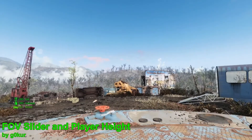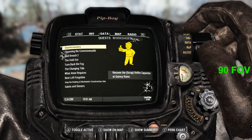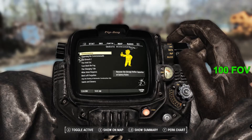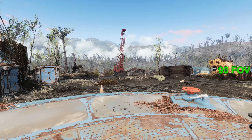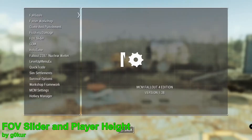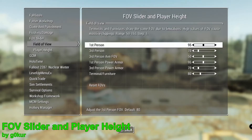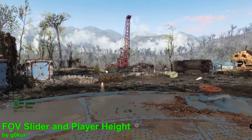Now there is a downside to changing your FOV — the higher your FOV, the further away your Pip-Boy seems to be, making it harder to see what's on it. That being said, in my opinion it does make the game look a lot nicer. To use this mod, simply open up the MCM, open the FOV Slider tab, and set your FOV to the desired amount. Personally I like 95 — it's not too much and it's not too little.